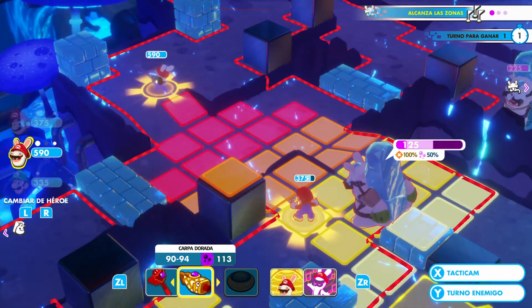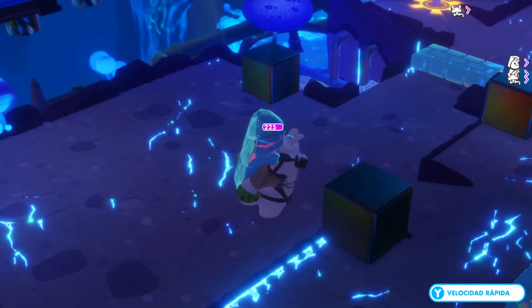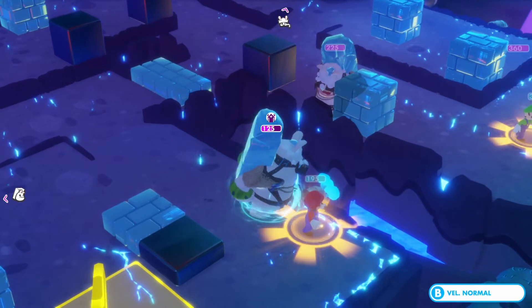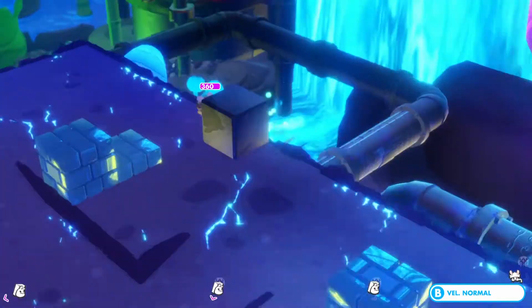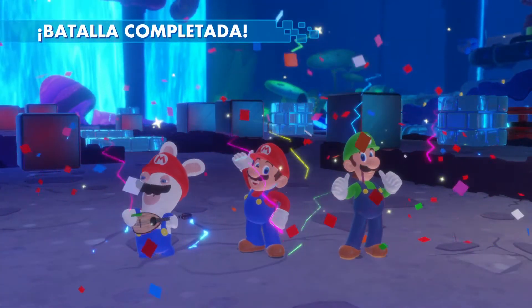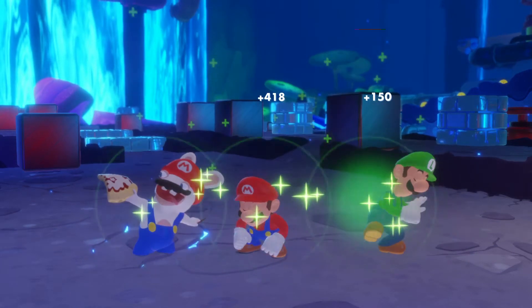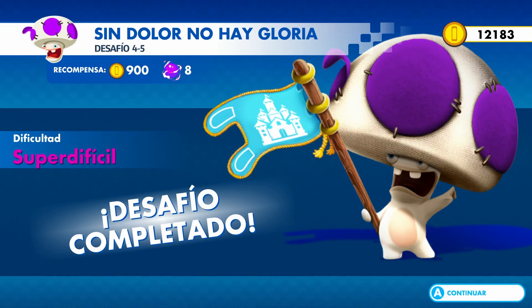We are going to skip our turn again and we can see what will happen. Move forward. So, there we have it. What actually happened is that Mario had less health, so the enemy will choose the character with less health. So the enemy will attack Mario.